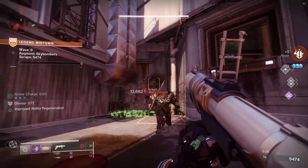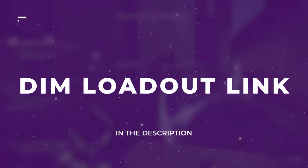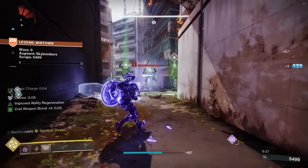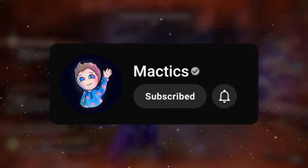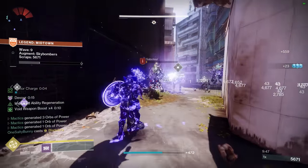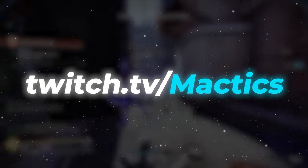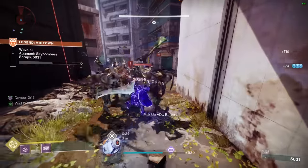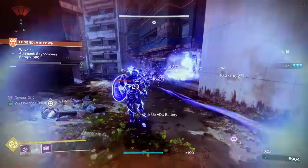If you want to get in-game and start winning with this build right now, simply scroll down to the description for the Destiny Item Manager link that will automatically copy all of this over to your guardian in just one click. Coincidentally, it's right next to the like and subscribe buttons down there as well. For more incredible Onslaught builds or endgame PvE Destiny content, consider stopping by my livestream at twitch.tv/mactics. Hope to see you in there — thank you so much for watching, and as always, have a great day.